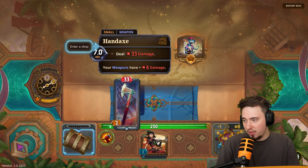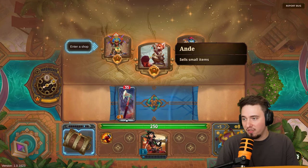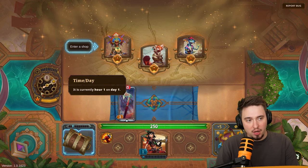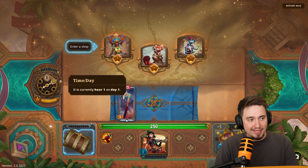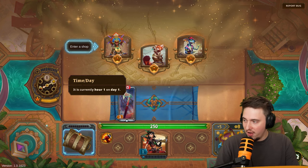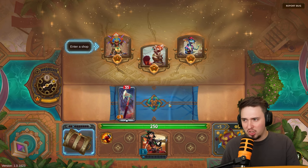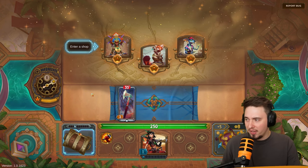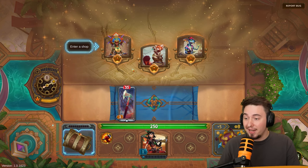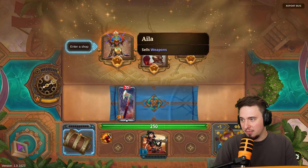We got Strength — 33 damage every seven seconds. On the left side you can see there are counters, and there are five hours. Those will be PvE events where we fight monsters and go shopping, and then there'll be a PvP fight where we go against other players.